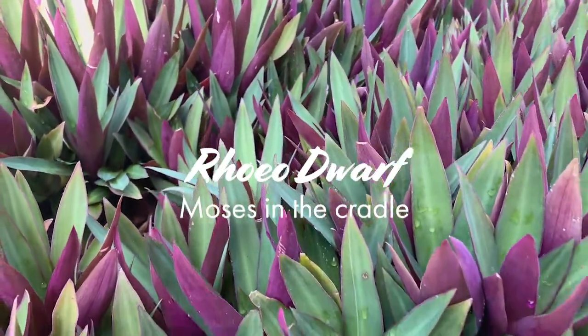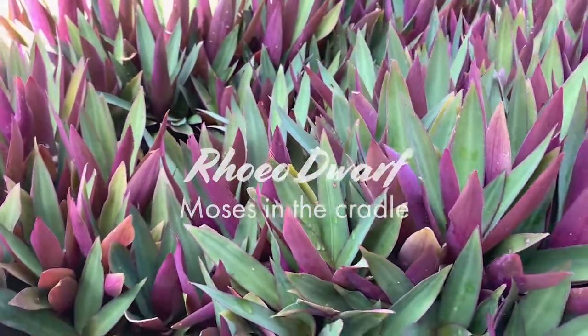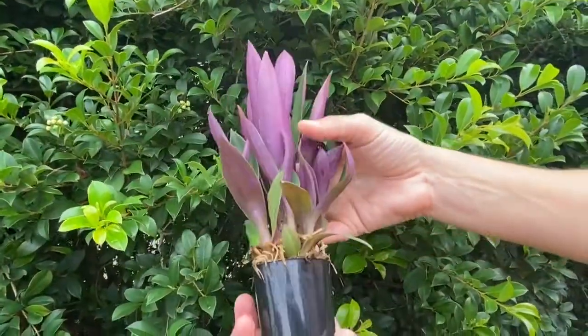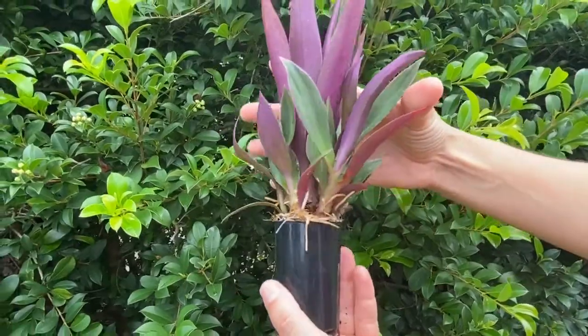Roeo Dwarf, Moses in the Cradle. He's a sweet little ornamental plant that has sword-shaped leaves and quirky white flower brackets shaped like a boat. That's where the name Moses comes in.